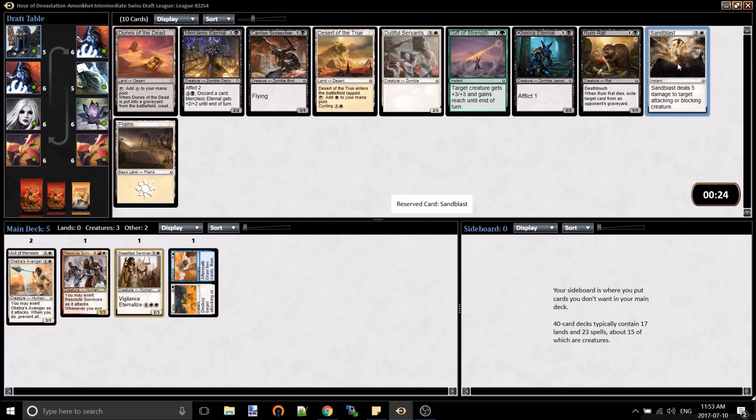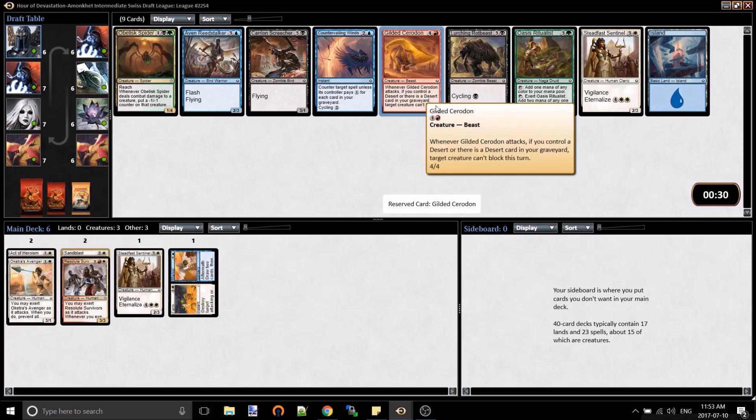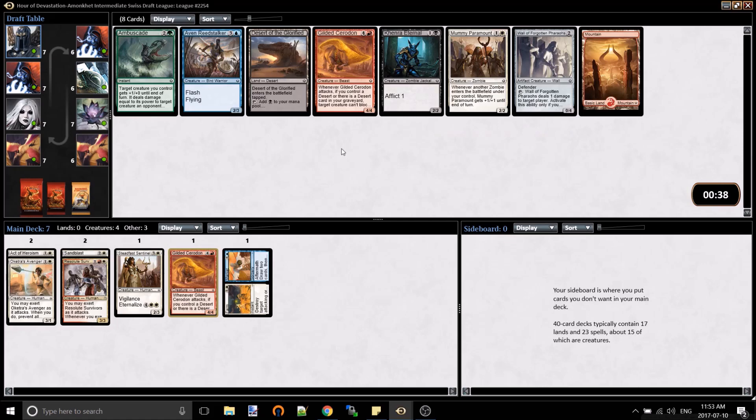I'm looking at Black as a viable option. Wow, it's the second one of these we've seen. There's a really good Green-Black deck in this pool that's just not going to get picked because no one's in it. Gilded Cerodon's very good - the card's great in the aggro deck if you have some Deserts. I'm going to try to stick to White-Black. That's probably the wrong decision. We'll see how it goes.